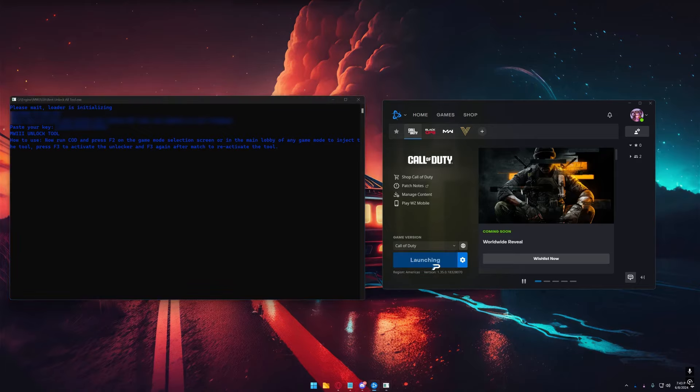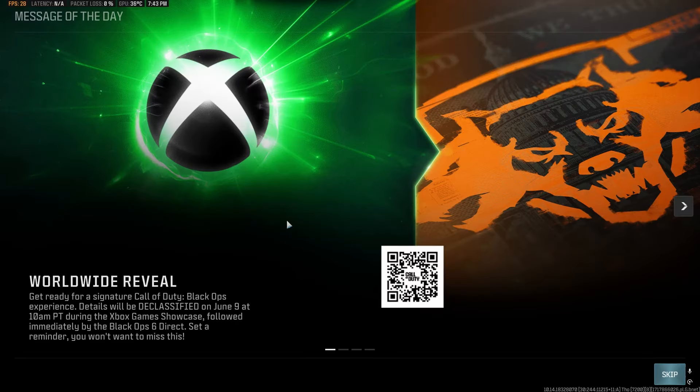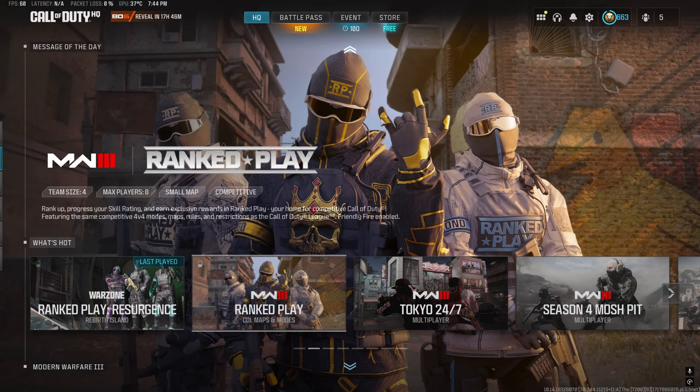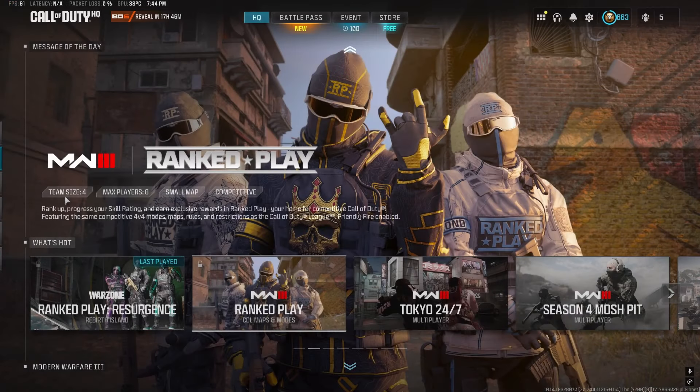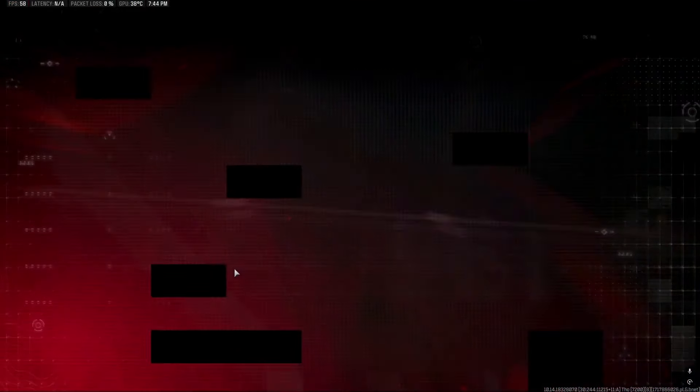Now just click play on Battlenet or Steam and launch your game. Once your game loads, you're going to click skip on the bottom right. Now, at this main menu, you're going to click F2. Your game should freeze for a split second. Now click escape and then select a game mode.